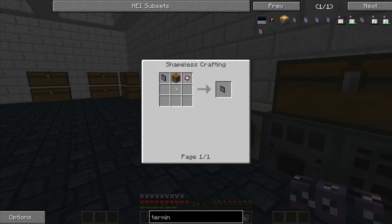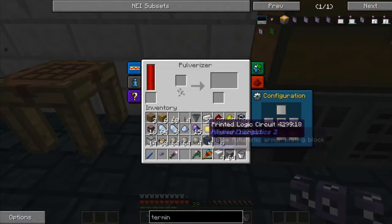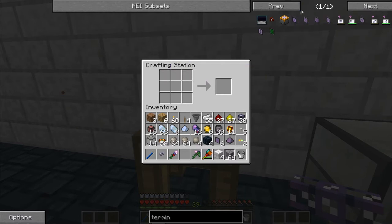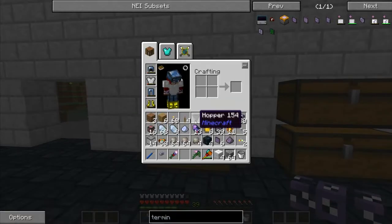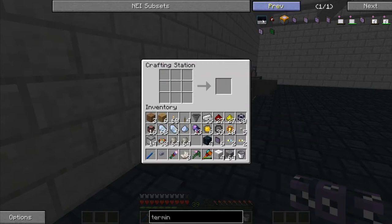Okay, crafting terminal — we definitely want to work towards this. First we need some formation cores: that's a quartz crystal and fluix in the logic processor. I should have some fluix — no I don't, so let's make some. I need two. Let's craft the other core, then craft the crafting terminal. It should be able to terminal — okay, cool.